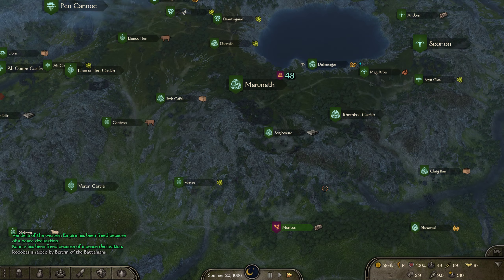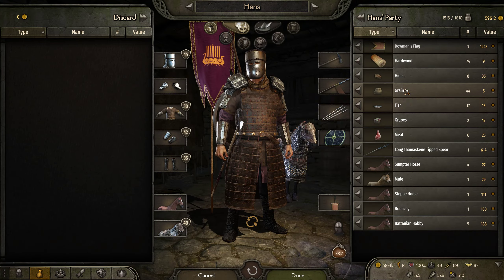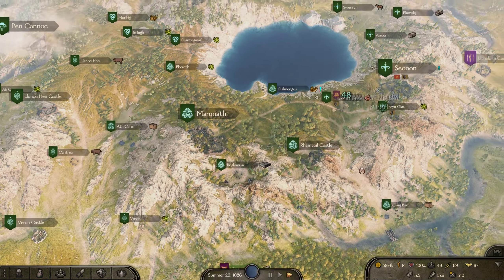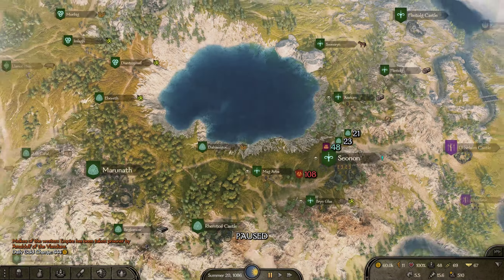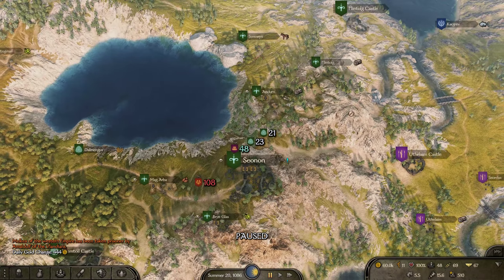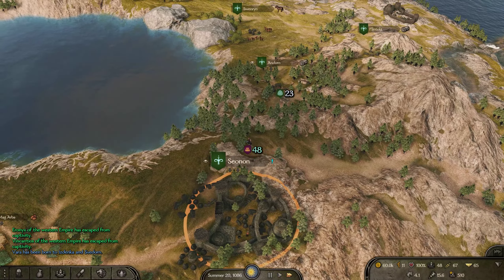Let's go get some horses. How fast are we moving? 5.5? Whoa, look at that — I barely escaped. I did not expect any Vlandians coming out of these towns here. Let's continue on. Since we know he just came out of there, let's check and see if there are any Catanian hobbies in there.